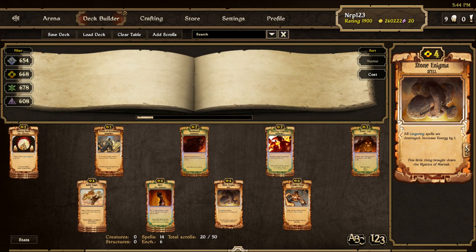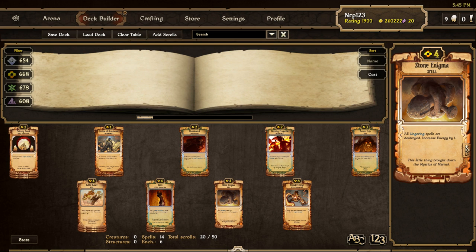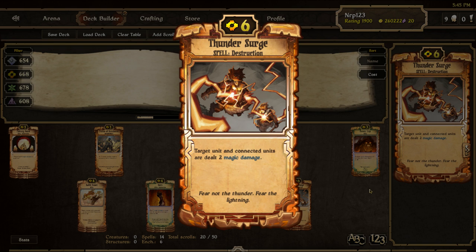Stone Enigma is a scroll I only run one copy of. Since Echoes, a lot of decks run lingering spells — there's lots of Halls of El Melassa, Eager to Battle, and Grounds of the Fallen being played. Play this 4 cost spell to destroy your opponent's lingering spells while ramping up one energy. I only run one because it is very situational. Finally, I run two Thunder Surges — the 6 cost spell that deals 2 damage to all connected creatures. It's always nice to have a couple in case your opponent forgets to separate his creatures versus energy or you force him to bunch up. Some people prefer Sudden Eruption, but I've always been partial to Thunder Surge.